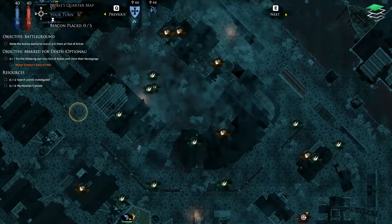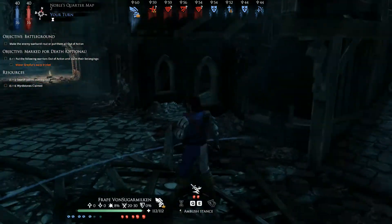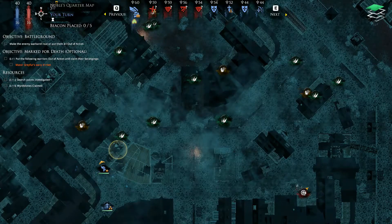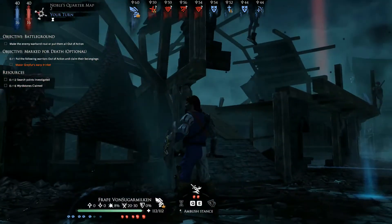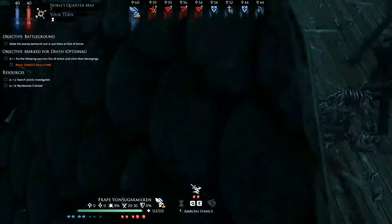Oh no, I'm gonna have to pull these guys back. Is there anything on the way I can loot? There's some Wheatstone over here — where is it? Oh, it's in the next building.